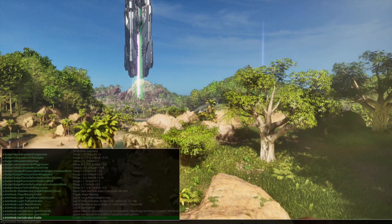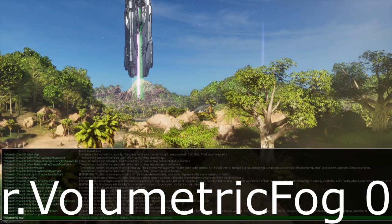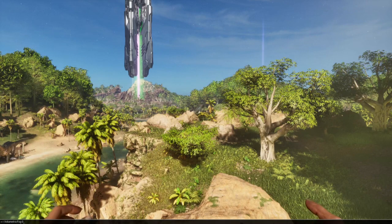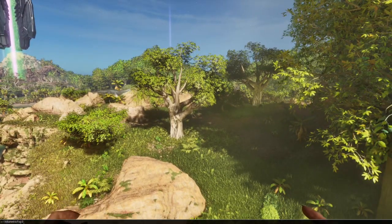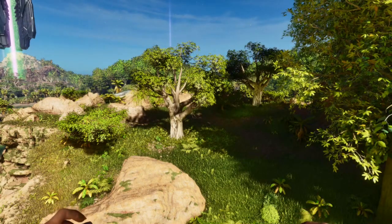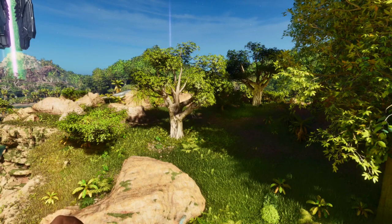The second command is: r.volumetricfog 0 — 'r dot volumetric fog space zero'. As soon as you do this, you'll see all that fog — like there in the lower right — dissipate, and it'll be a much better quality screen.